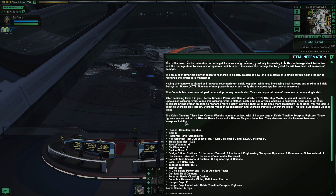After achieving level 5 in your Kelvin Timeline Tola'ro Intel Carrier Warbird starship mastery, you will unlock the Highly Specialized starship trait. While this trait is slotted, each time one of their abilities is activated it causes all other specialist bridge officer abilities to recharge more quickly, and you gain a boost to starship hull repair, weapon specialization, and particle generators — stacking up to five times. The Tola'ro also comes standard with two hangar bays loaded with Kelvin Timeline Scorpion fighters.